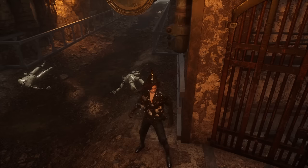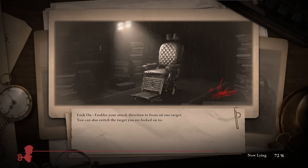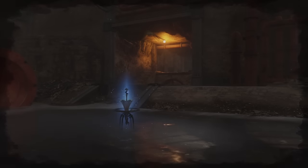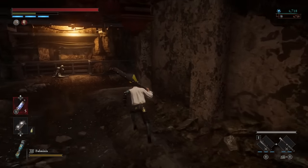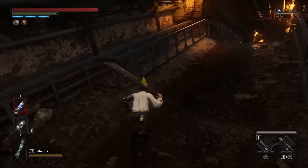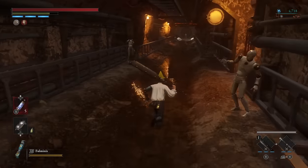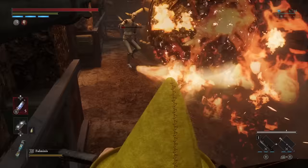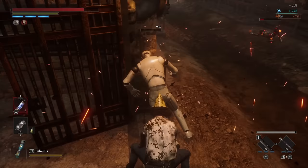As if the ease of this second farm wasn't enough, this one also gives you a higher yield of Ergo than the first one. With this path executed reasonably efficiently, it will get you around 600 Ergo per minute, which extrapolates out to about 36,000 Ergo per hour if you just run this on loop — and if you have that P-Organ upgrade, that makes it 40,000 Ergo per hour, which is fantastic. That's far more than you should ever need this early in the game, so these spots definitely do the job.